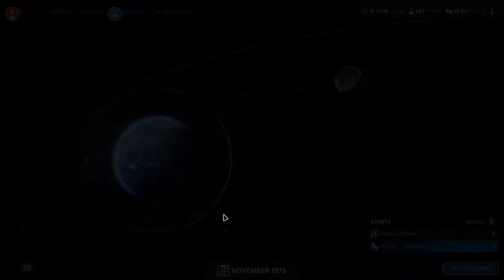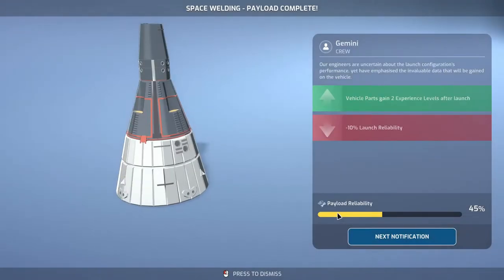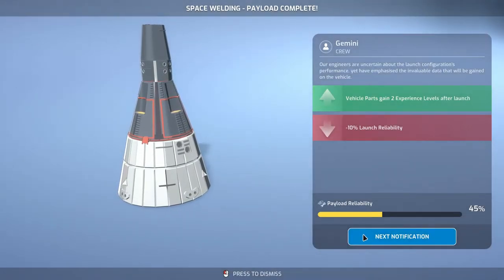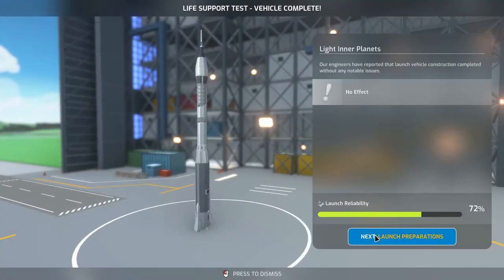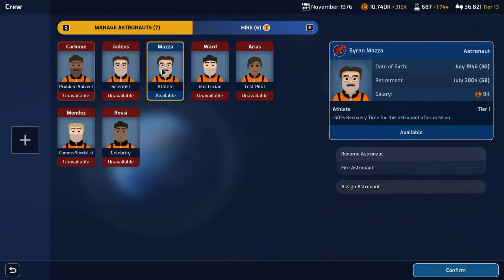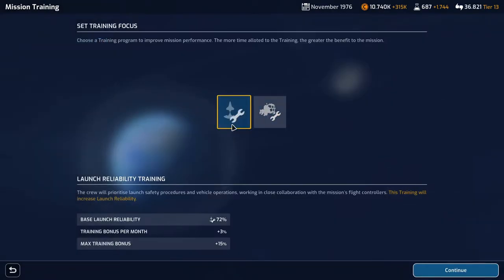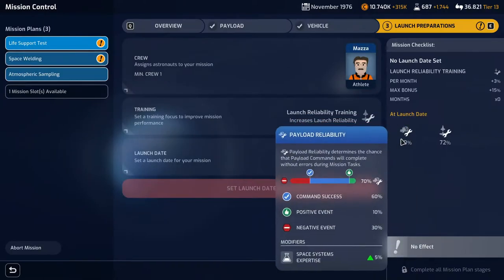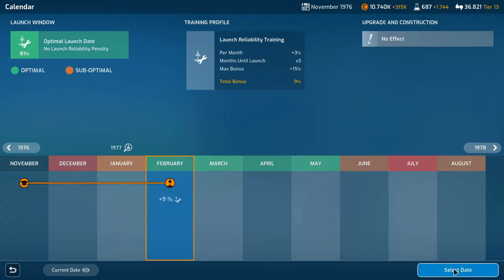Research complete. The space welding payload is complete, though payload reliability is horrible. We also have the life support test vehicle complete. MASA, you are going up. For training we'll do launch reliability. They're basically even, and we'll go up in February.